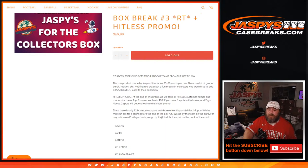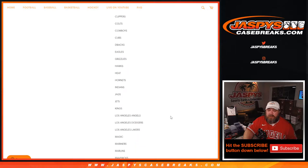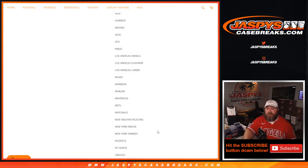We go by the team on the card for any unlicensed college cards — we go by the label that was put on the back of the card. So here's our list of teams that are in this break, or in these boxes, between the 12 box run.